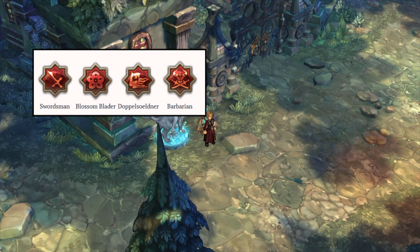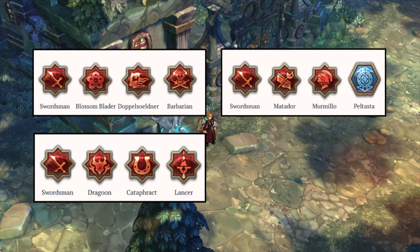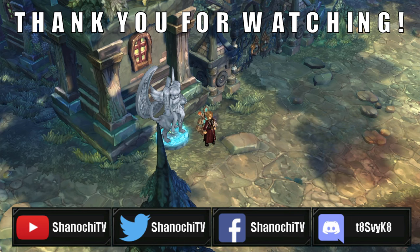If you want to run tanks, you can pick Matadors, Marmelios, and Peltasta — and you have a pure tank. If you want something with a mount using a one-hand or two-hand spear, try Dragoon, Cataphract, and Lancer — you'll have a two-hand spear user running with a mount. And if you want something with a mount along with one-hand and shield, try Hackapell combined with Cataphract and Templars, or finish off with Retiarius. That is pretty much it for this video. Thank you very much for watching — this is Xanergy and I will see you all next time, later!